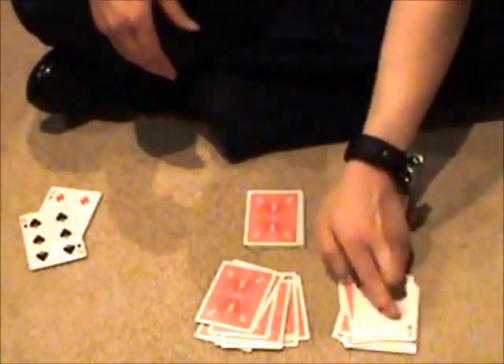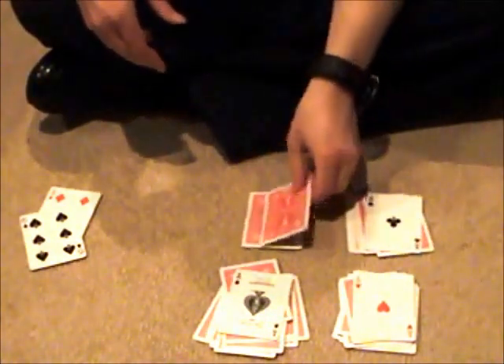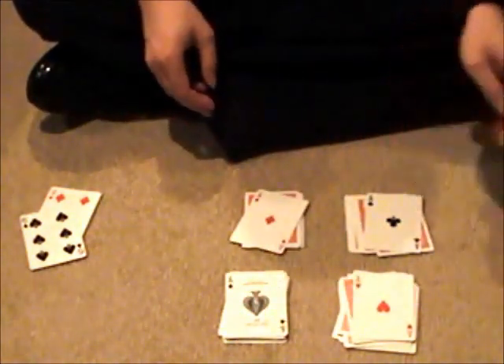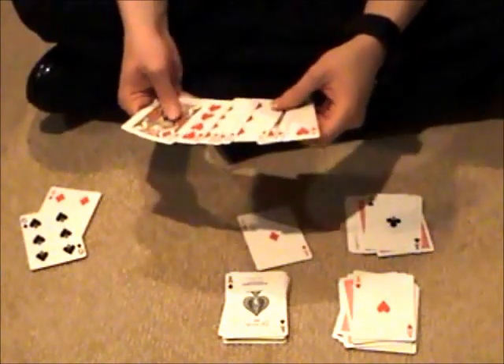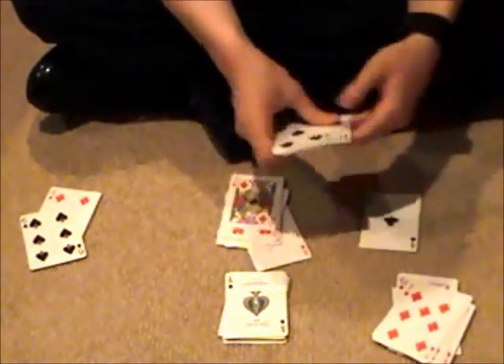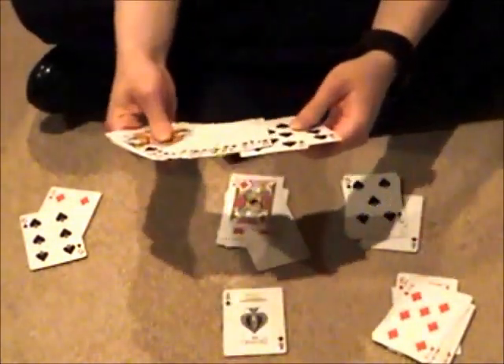On top of these piles, we have four aces. I could stop now and it would be a really good trick, but I'm not going to stop yet. Right here, under these two red aces, we have nothing but red cards, and under these two black aces, we have nothing but black cards.